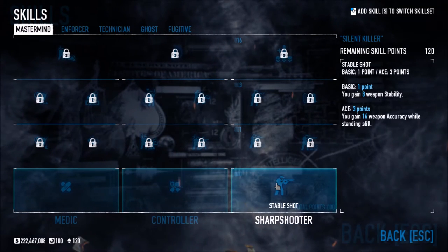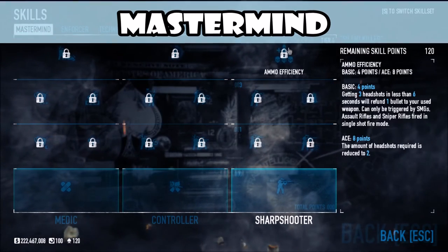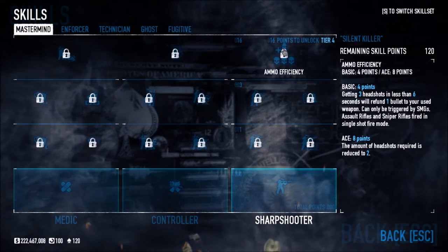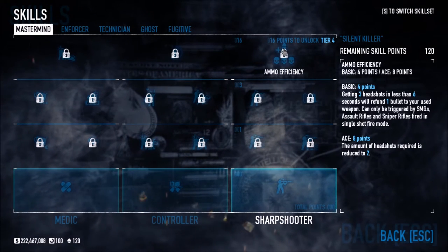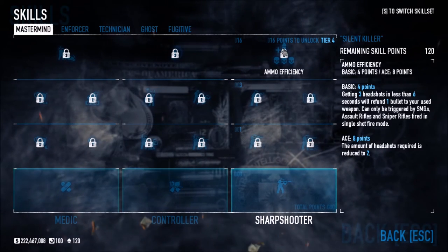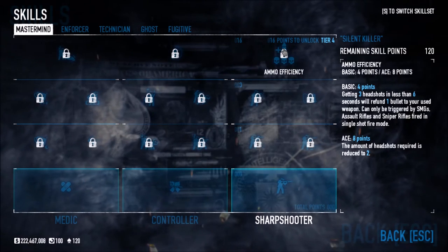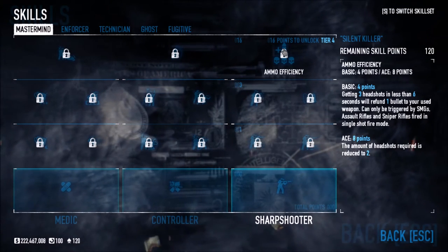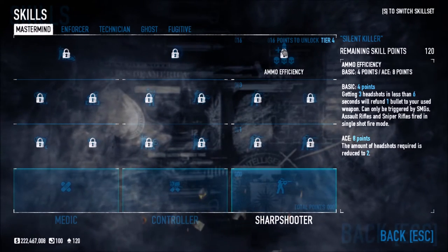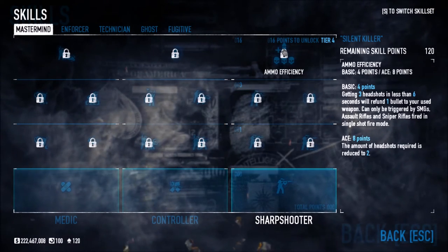So we have Medic, Controller, and Sharpshooter for Mastermind. Sharpshooter focuses on weapon stability, accuracy, and at the top — ammo efficiency — getting three headshots in less than six seconds will refill one bullet to your used weapon. So basically, if you go bang bang bang in less than six seconds, you'll refill one bullet into your used weapon. That's pretty cool — good for single-shot weapons like the M308.